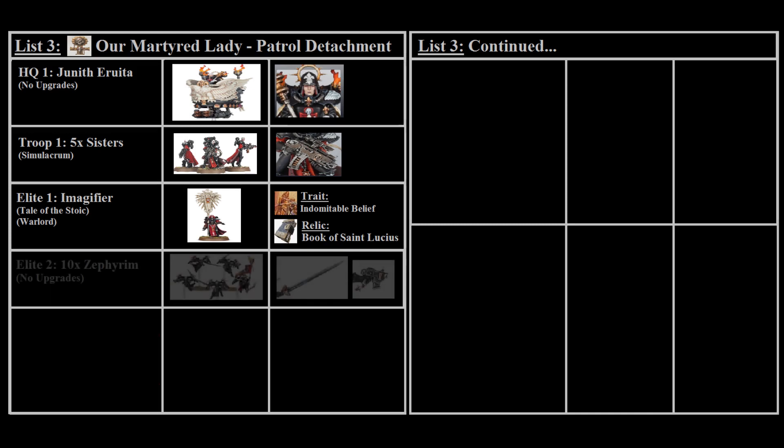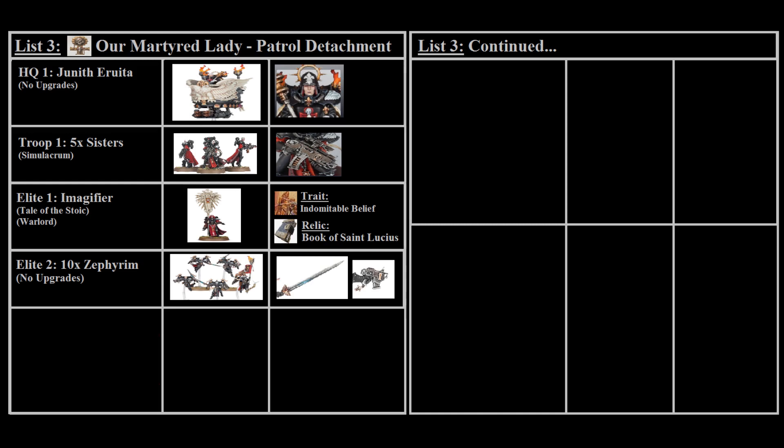We've also taken a second elite choice — ten Zephyrim — as they can move around the board quickly with a reasonably threatening melee profile, heading off enemy units before they reach our shooting component or moving to take objectives while clearing out enemy squads holding them. The Zephyrim are a fantastic unit and a great model to own and have fun with as you progress.